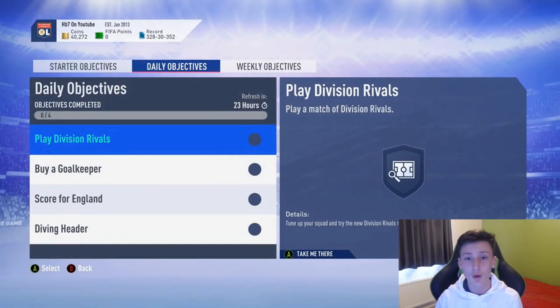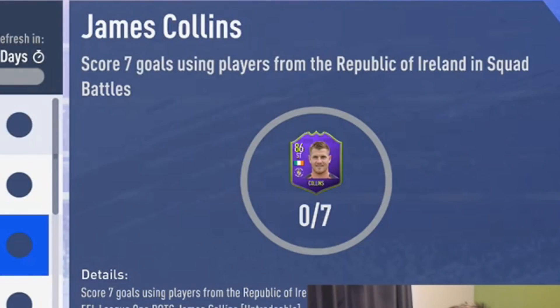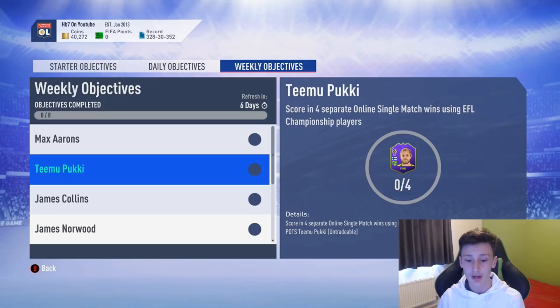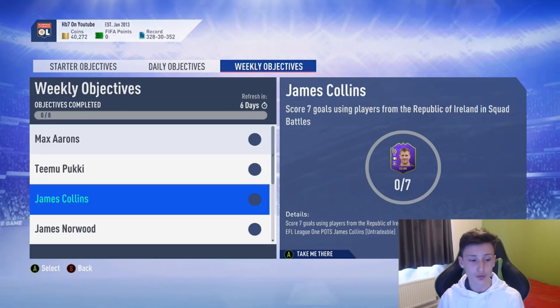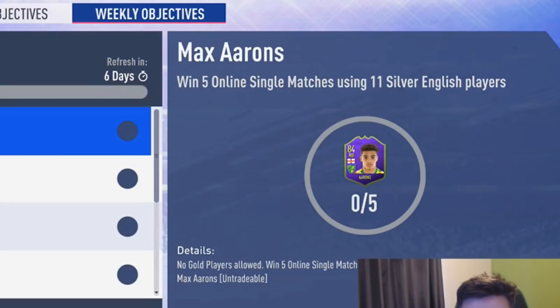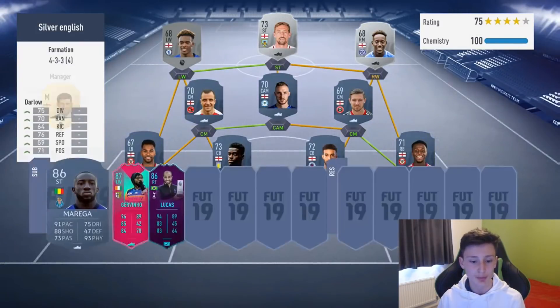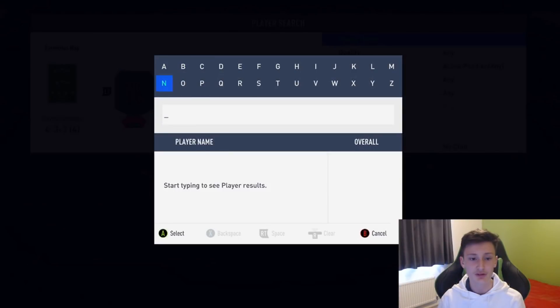Today we've got a new D-Marnie play them all for SPC, but we've also got three or four new weekly objectives for some Championship Player of the Season cards. We've got Aarons, Max Aarons, James Collins, James Norwood, but the main one which I think most people will be doing is this Ryback here. His card's in-game stats are very good, and that's why I'm going to show you a team which I've put together which I think will help you win more games and complete the objective quicker.